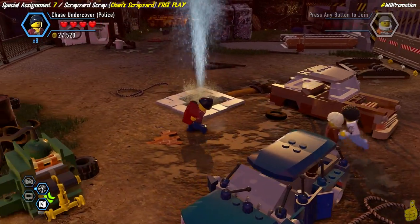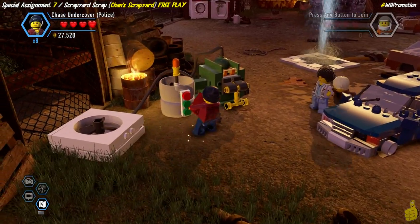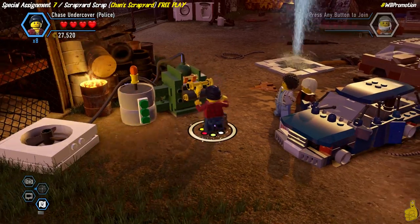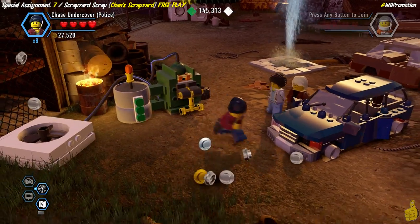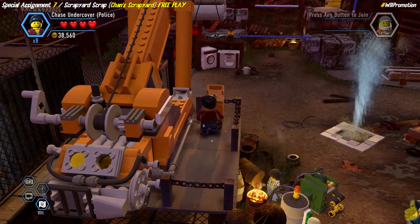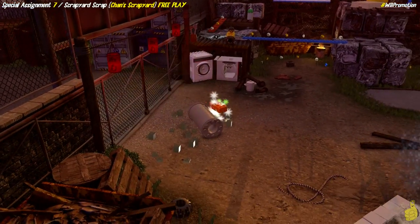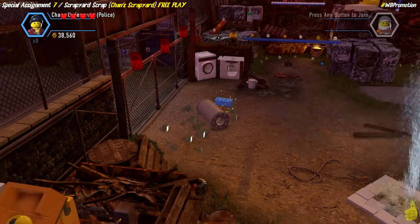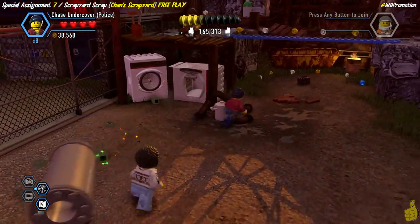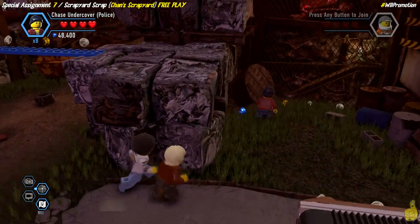We smash the green garbage can and grab the last gas can, then take it over and fill up the generator. All three green lights come on — we've got a switch now! Flip that switch and the fan turns on, letting us get up to the crane. We flip another switch up there which drops a barrel containing a super brick. With the 2x multiplier already on from completing the story, that super brick pays out nicely.